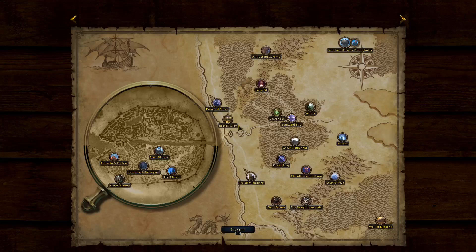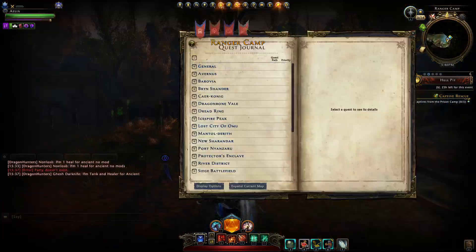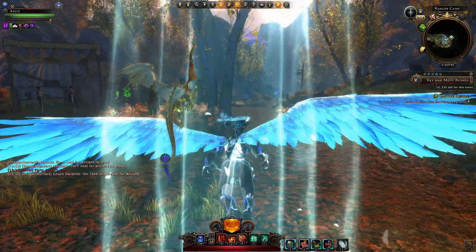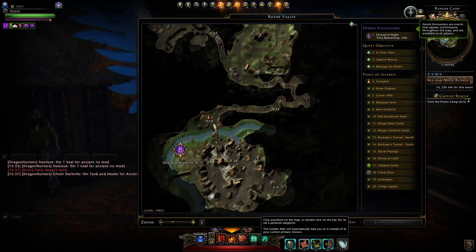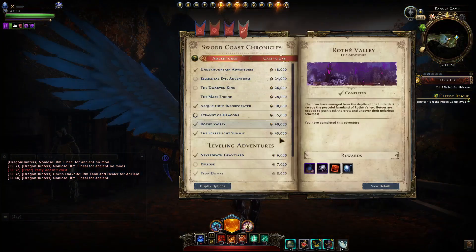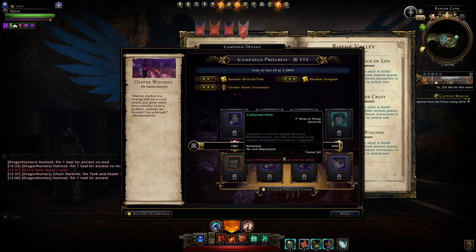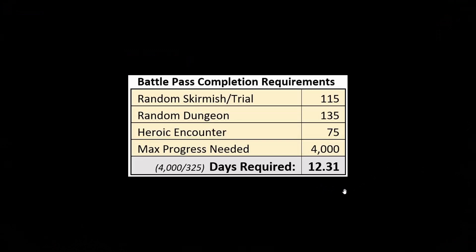For the heroic encounter, you'll need to head to Wroth Valley, which you can unlock by progressing through the Wroth Valley adventure. You need 40,000 item level to access it. Once there, you can see on the map where the heroic encounters are — these big icons — and one will also spawn up in another location. This third part is going to give us a bunch of rewards, and most notably a coalescent moat if you reach maximum progress, which I'd highly recommend. It's only just over 12 days of playing.